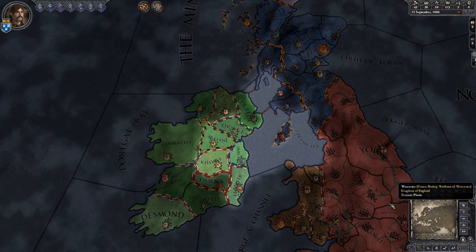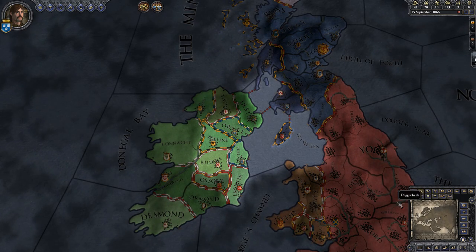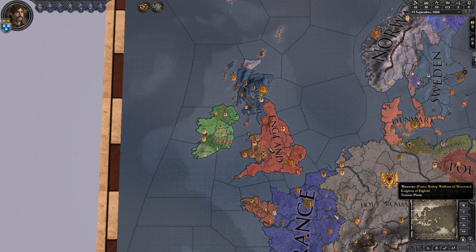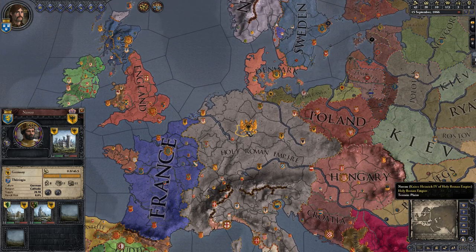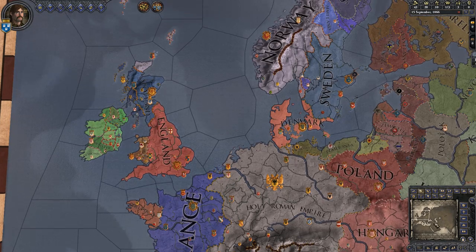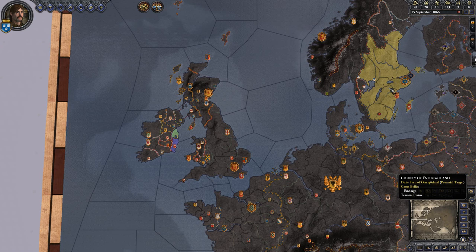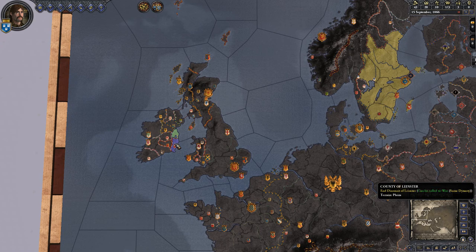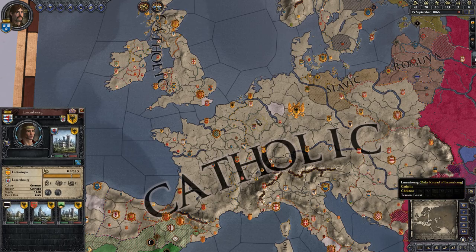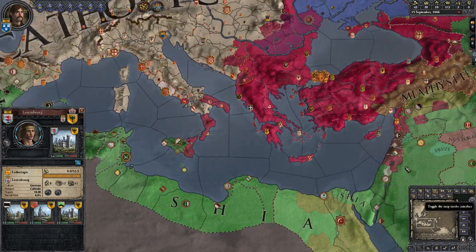Let me show you the different map screens. Here's Ireland. The Independent Realms view shows the top-level person in each region — there's England, various divided people who are mostly counts and dukes, Scotland, Norway, and here's an empire with a coat of arms because he's an emperor, meaning kings serve him. The Diplomatic Relations view shows things like an embargo here and an ally — that's my dad, whom I can call to war. The Religious Map shows Catholic lands, with white areas marking places holy to the Catholic faith, such as Rome or Jerusalem.